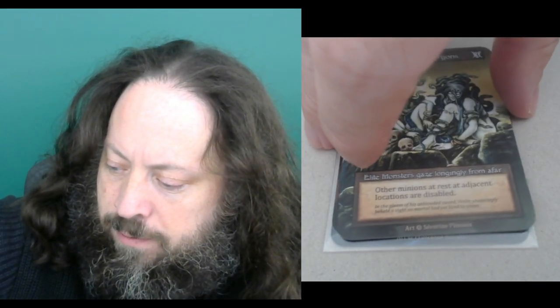The elite in this pack is Stonegaze Gorgons. Five mana, three power — other minions at rest at adjacent locations are disabled. At rest means they're not currently moving, so they don't interrupt something while it's doing something. I'm not sure how this would interact with a card like Grapple Shot — does it finish its grapple and hit? Not sure. But in general, this card kind of locks down a lot of other minions.